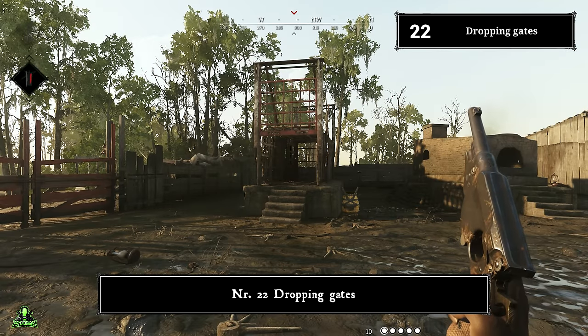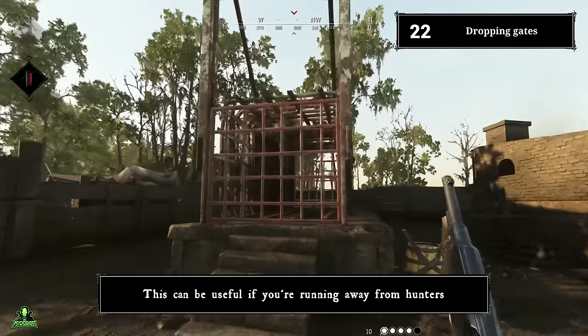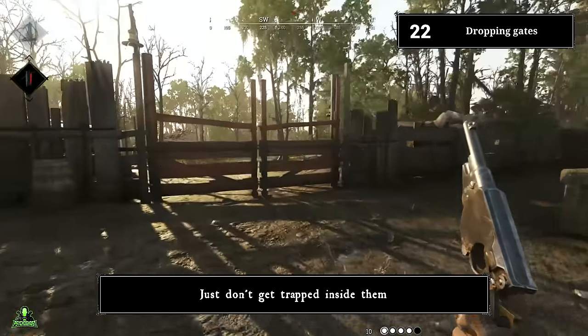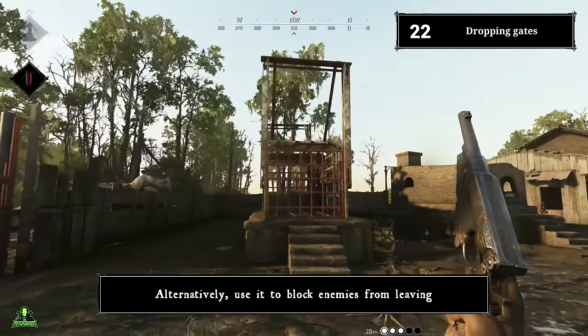Number twenty-two: dropping gates. You can drop these metal gates by inflicting a single point of damage to them. This is useful if you're running away — run through the gates and then drop them behind you to gain some extra seconds to retreat. Just don't get trapped inside them. Alternatively, use it to block enemies from leaving.